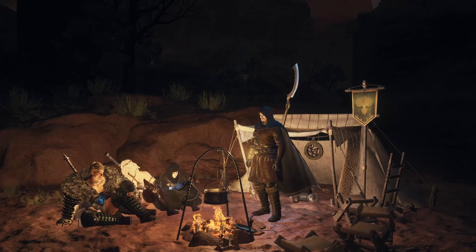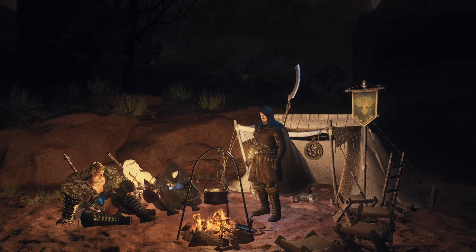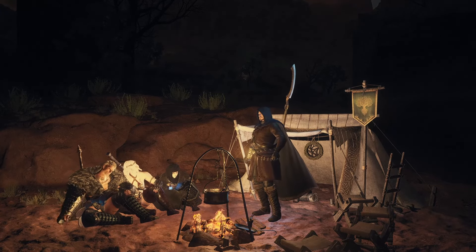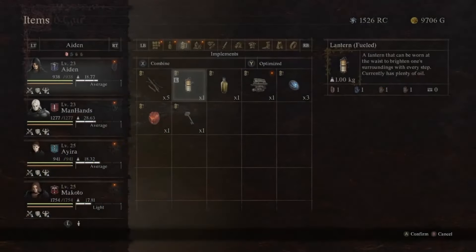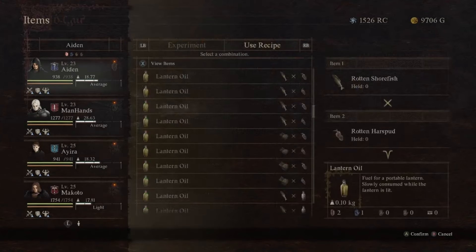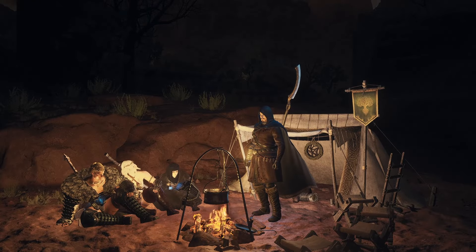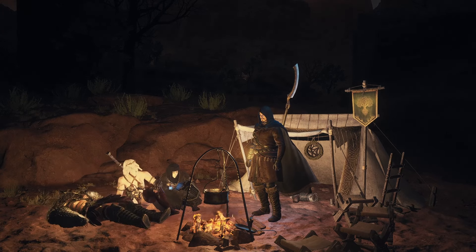Camping kits aren't consumable but they can be destroyed if you're attacked in the middle of the night. I've yet to have that happen, but I'm pretty thorough about killing monsters near my campsite. Don't be afraid of the dark unless you're out of lantern oil — then go ahead and be terrified. You can make lantern oil in the wild, but don't count on having the ingredients when you need them. Try to make oil before you leave town, or buy it if you have to, but make sure everyone in your party has a spare. You especially don't want to find out you have no oil when you're deep underground in a cave.